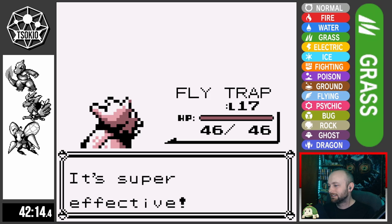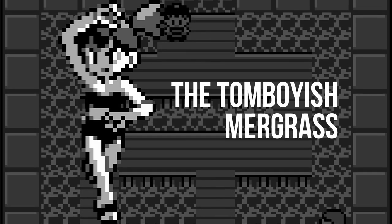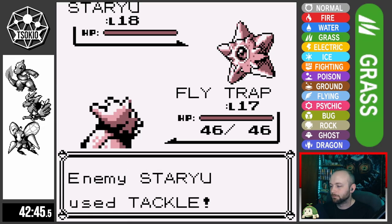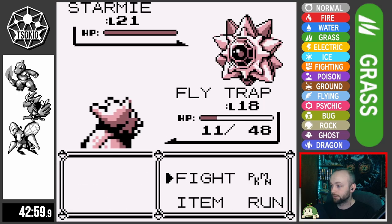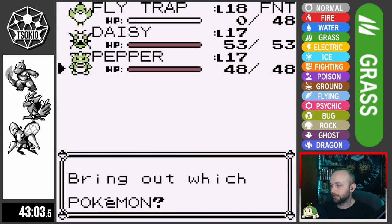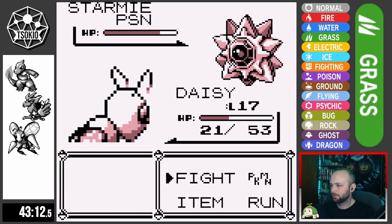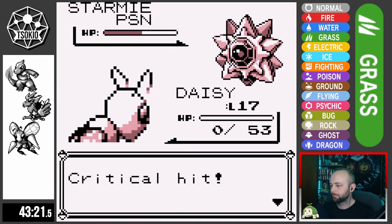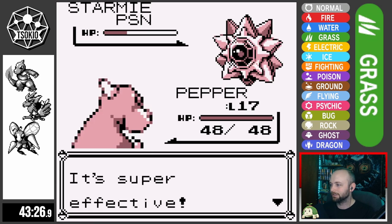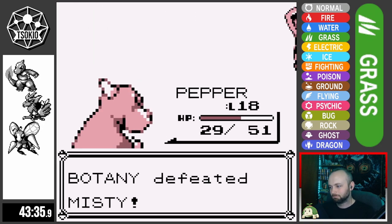After going back to the gym and winning against the Junior Trainer, it's time to battle Misty. I send out Flytrap first and set up three Leers before going for a couple of Pecks, knocking the lead Staryu out. Starmie comes out and tackles Flytrap once, knocking it out — Misty's good AI prevented her from using any water-type moves. Daisy manages to get a poison off on Starmie and some chip damage before going down, and I send Pepper out to easily finish it off, earning us the Cascade Badge.